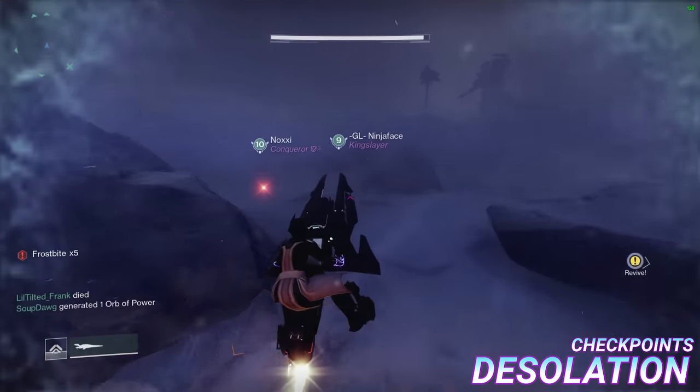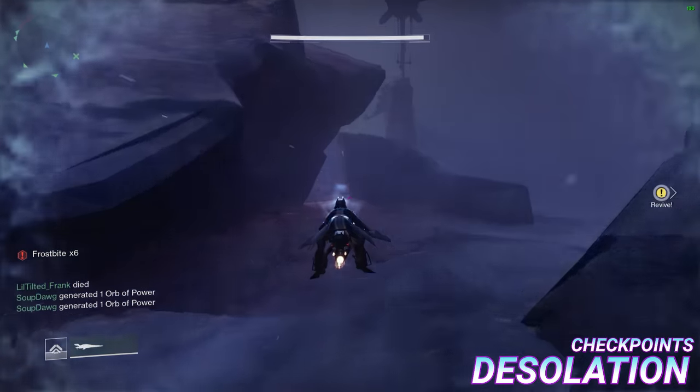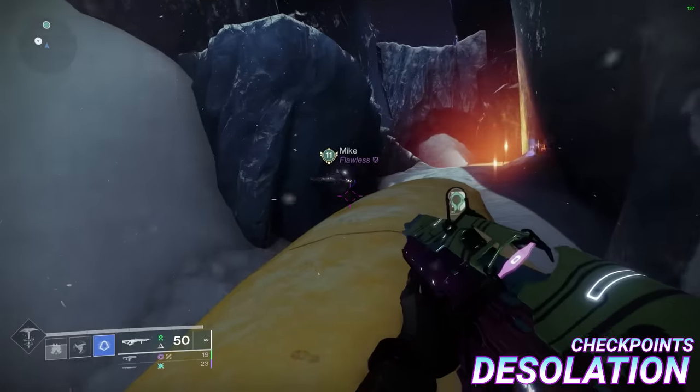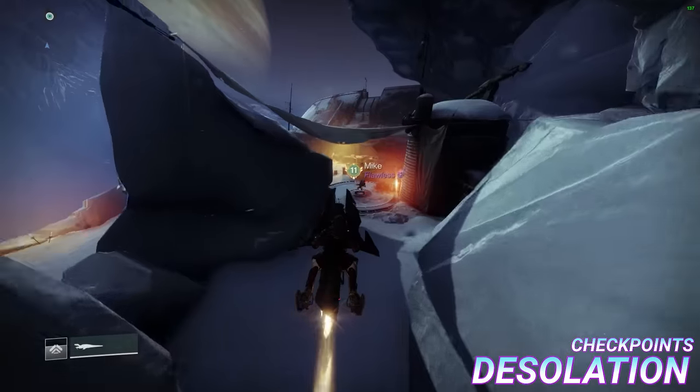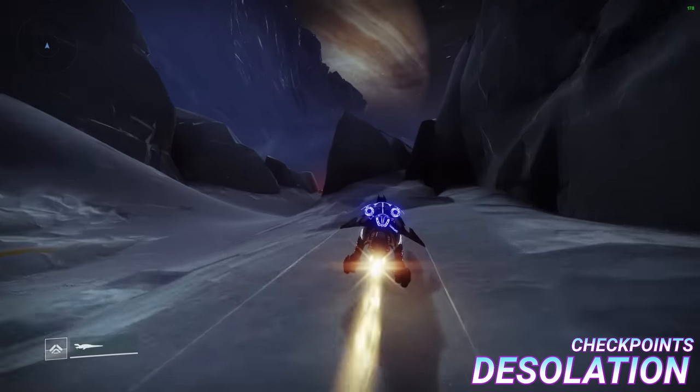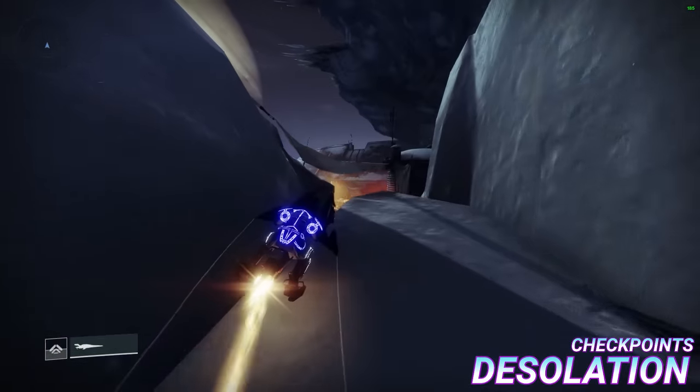A couple things to note with desolation: there are certain checkpoints you need to hit in order to properly progress the raid, one located here, and the second can be hit either here or here. You know you've hit every checkpoint properly if on approach to the crypt itself the certified banger, Athanasia, starts playing.